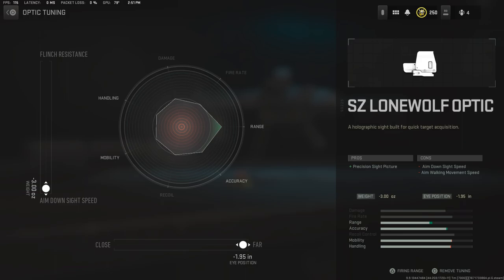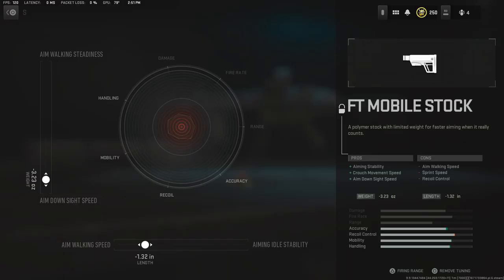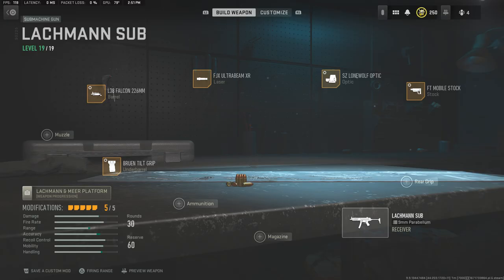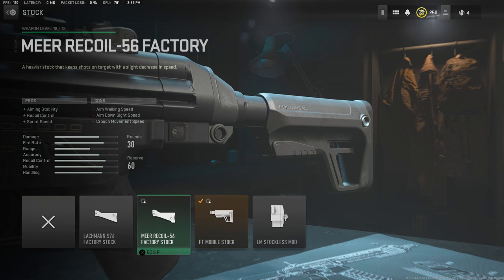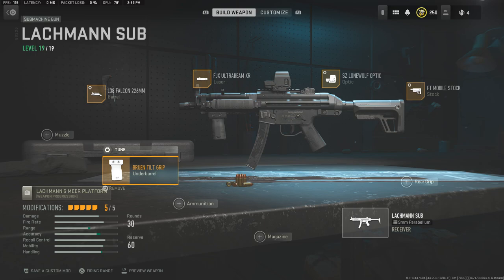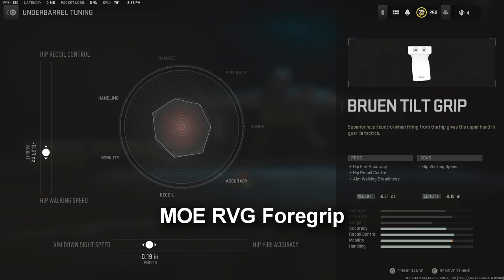I mainly run the one with the rangefinder because it has a better reticle — this one seems a little faded sometimes. For the stock, we're looking at the FT Mobile stock. This stock is not the exact design they're using; they prefer to use the MOE carbine stock which we see on a lot of AR-15s. Unfortunately the game doesn't have that stock, so this is the best option that also runs a buffer tube. For the underbarrel, we're going with the Bruin Tilt Grip, which resembles the MOE grip the most. That's the build for the MP5.